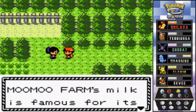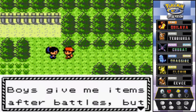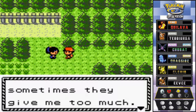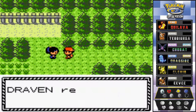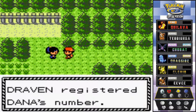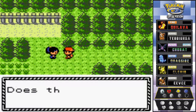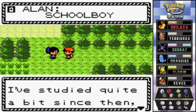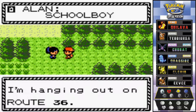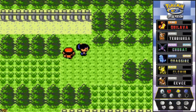After the battle, Dana exchanges numbers and gives us a phone call. She mentions Moo Moo Farm milk is famous for its flavor and says she'll share items sometimes — I think she even gives us a thunder stone. Then Alan calls saying he's gotten better and is hanging out on Route 36, but I only want to talk to him if he's giving me items.